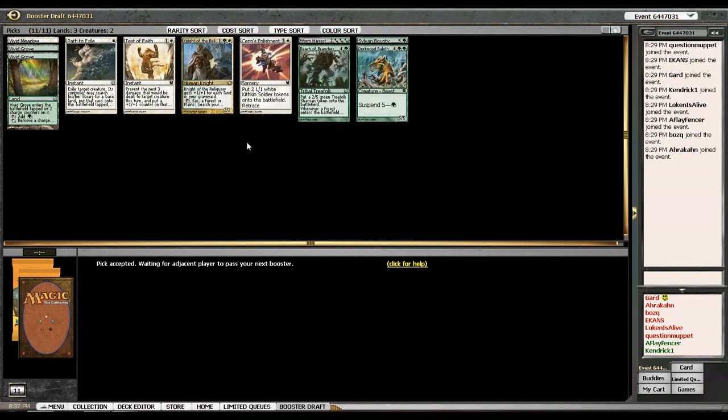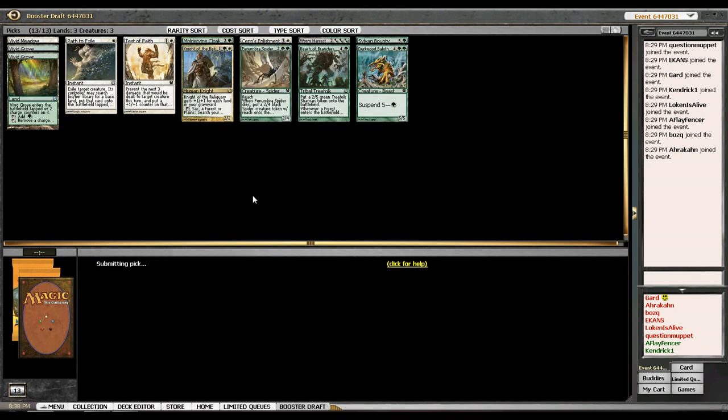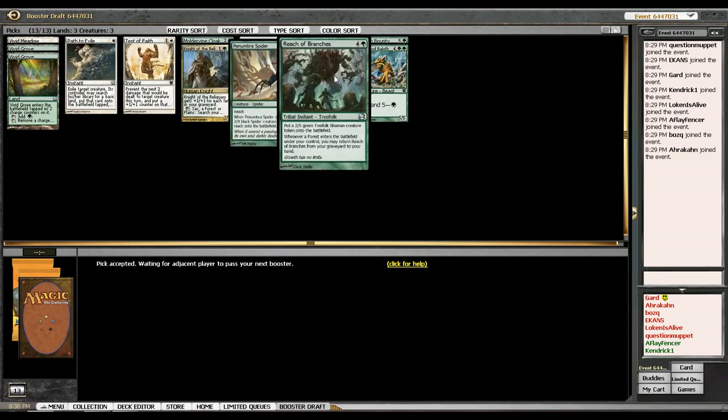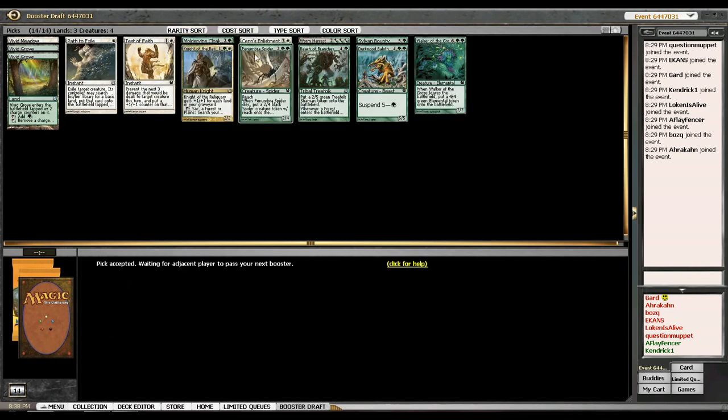Okay, just making sure — Dirkwood Bailiff triggers whenever a Forest enters the battlefield, not just any land, so it'd be helpful if my deck skewed more towards green. Especially since I have Worm Harvest which is triple green. Wow, and Penumbra Spider and Moldervine Cloak — are other people just not playing green? I honestly thought each of those cards could have been better than what I took in that situation. I'm going to hate-draft this War Marshal because I really want to play my Knight.